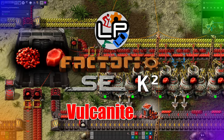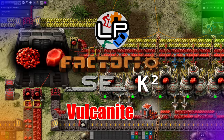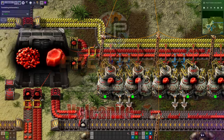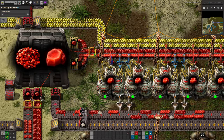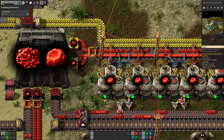Hello and welcome to LawrencePlays for a new series which we've decided to call Flavours of Factorio. This series is all about various different recipes in Factorio which can be done in very different ways depending on exactly how you want to play the game. The first one we're going to look at is Vulcanite processing in Space Exploration and Crastorio 2, because we find that a lot of the mods tend to have more complex recipes.